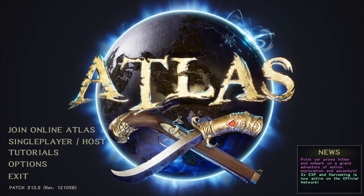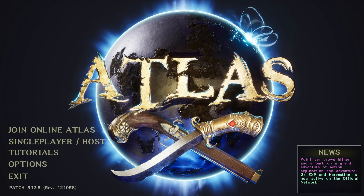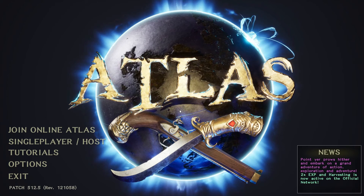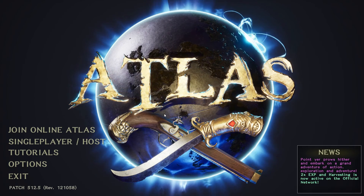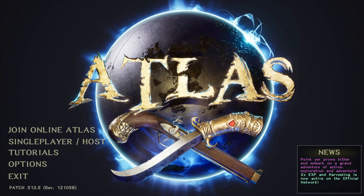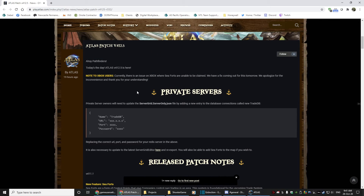Hey, I'm having a look at how to get the new buildings that they've put into the game into the map, because if you're like myself and you play single player they don't actually exist in the map. For a while I couldn't work out what was going on, but the way you end up doing it is you need to jump onto the patch notes.